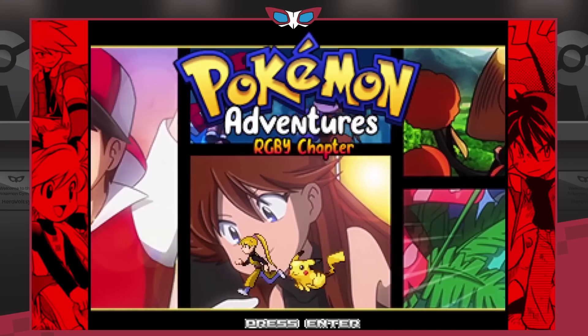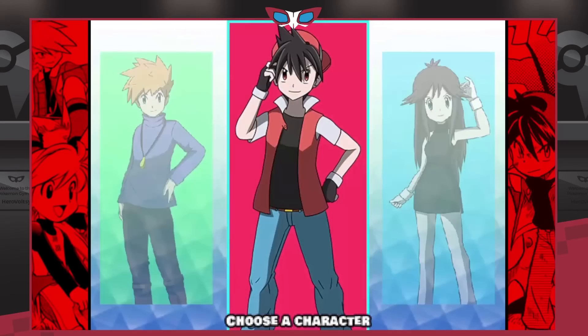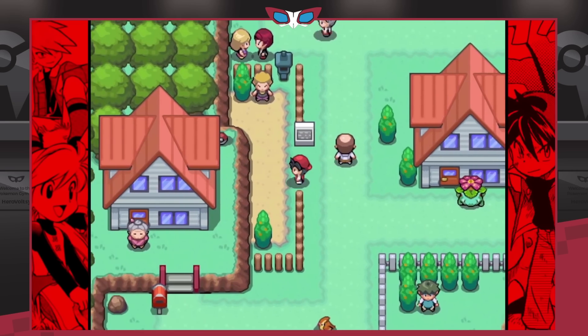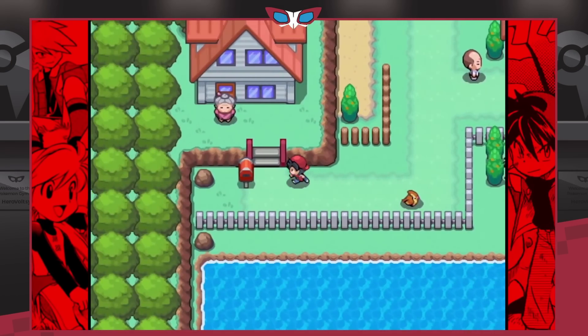For number nine we have Pokemon Adventure's Red Green Blue Yellow Chapter, which I believe is being renamed to Special Chapters. This is a continuation of Pokemon Adventure's Red Chapter, the ROM hack, which was a very long and amazing ROM hack. Now it's continuing into fan games with PSDK.